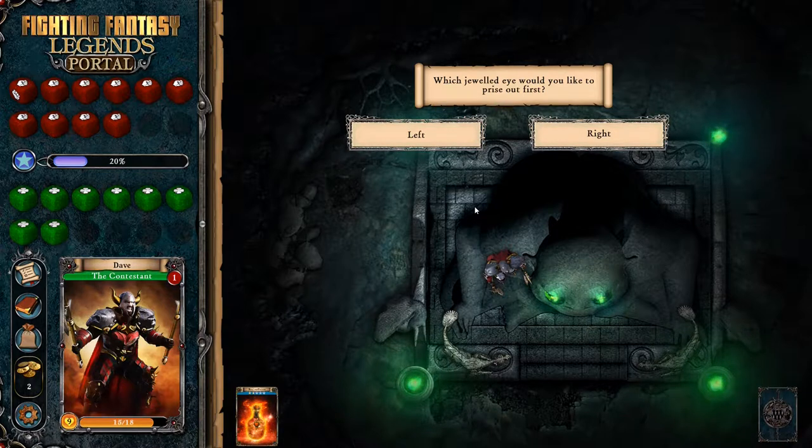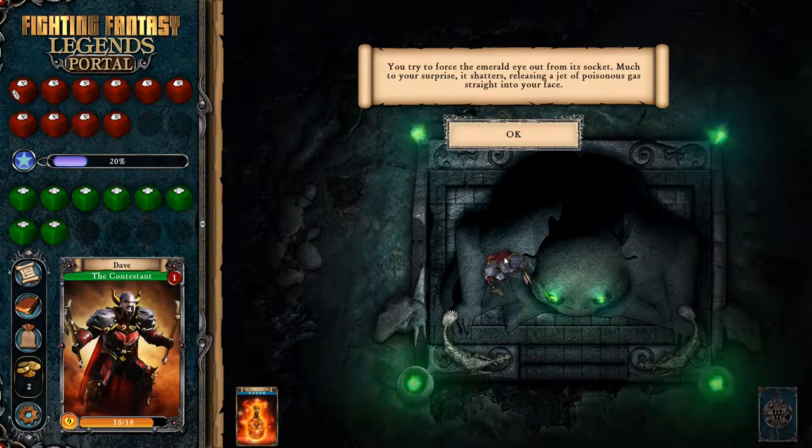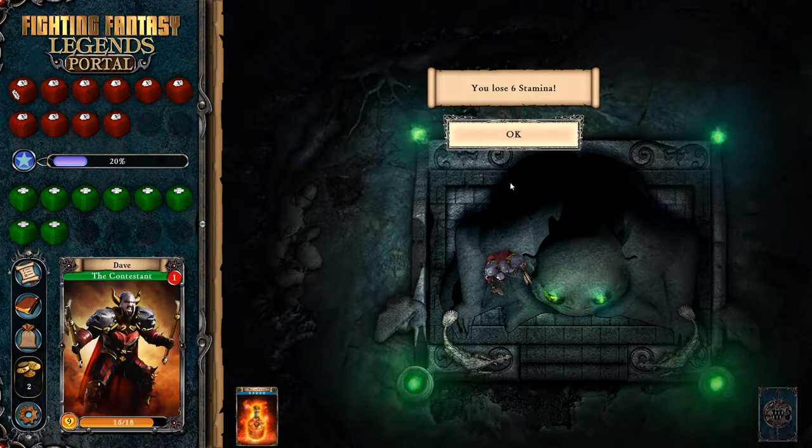The right eye. You try to force the emerald eye from its socket. Much to your surprise, it shatters, releasing a jet of poisonous gas straight into your face. Thanks, Ian Livingston. Appreciate that. Six stamina gone. Oh, my goodness.